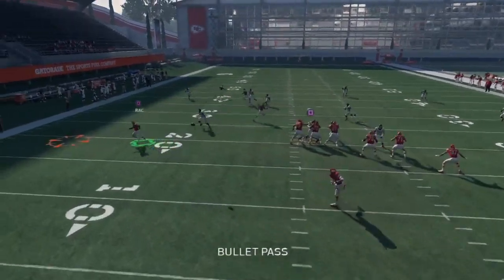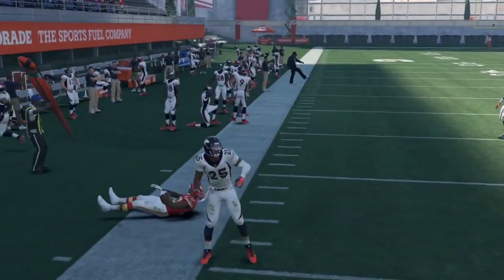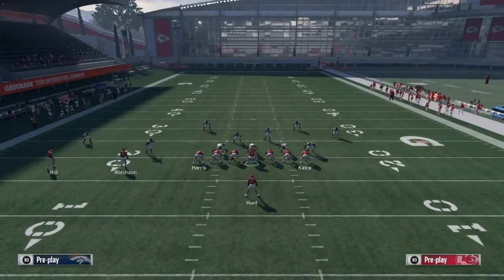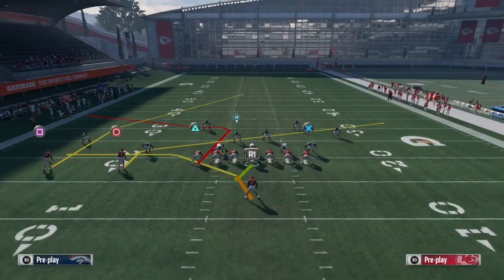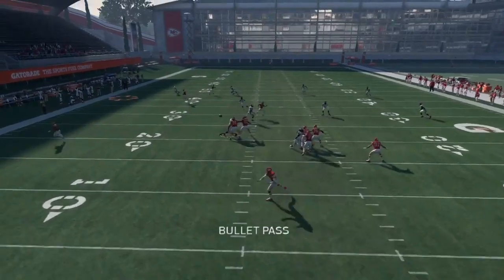Against Cover 4, snap the ball and your first read — boom, R1 — take your 5, 10, 15 yards every single time. Get out of bounds if you need to. Your second read is triangle. Smart route your post, put circle on your slant, snap the ball — boom, triangle's always open for your second read, 10-15 yards every single time.